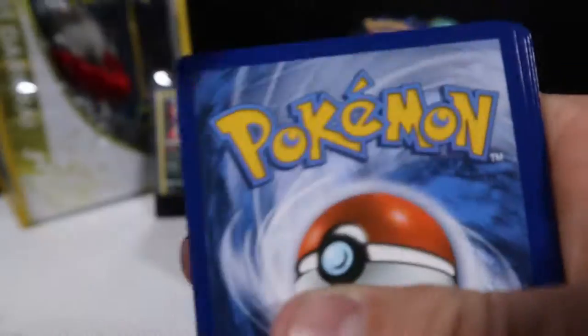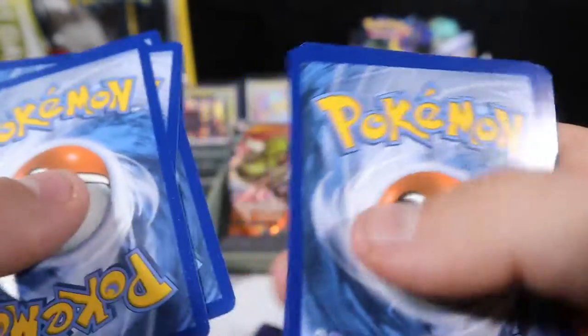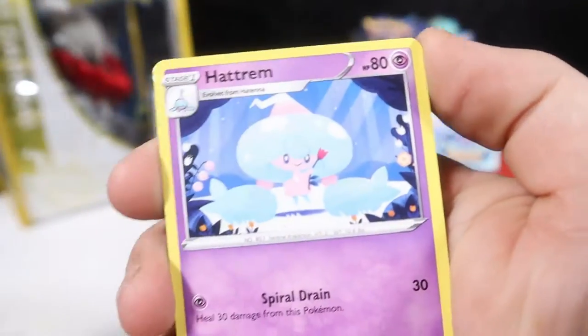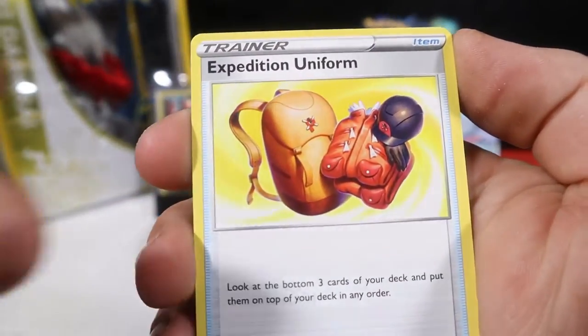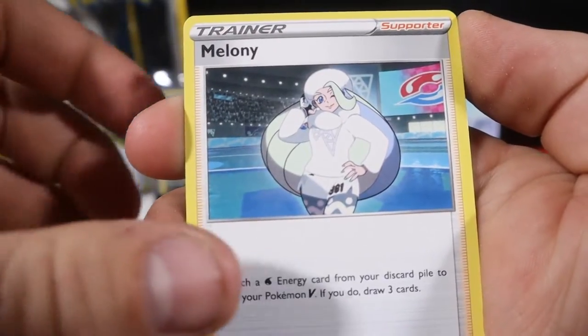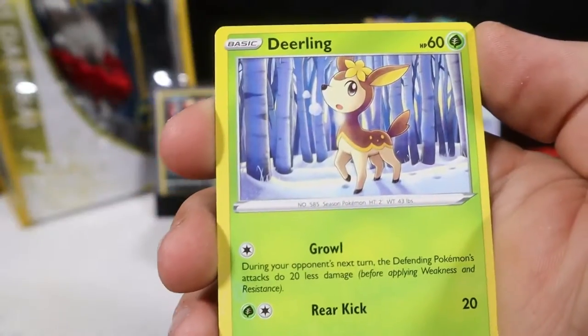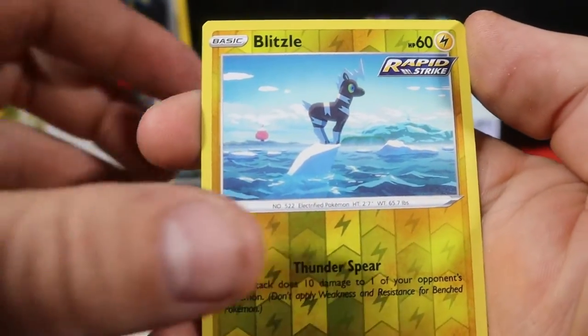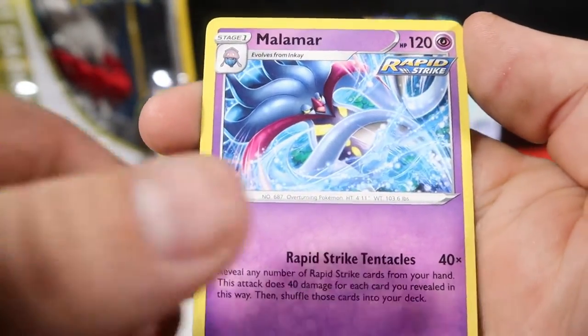Second to last pack guys — can we make it? Fire energy, Hatrem, Expedition Uniform, Melanie, Delibird, Deerling, Aron, Blitzle, Lapras, Reverse Blitzle, and Malamar.